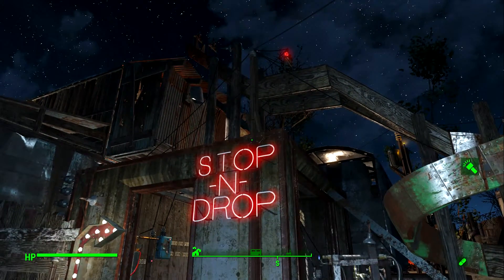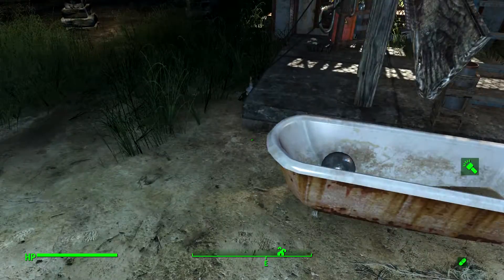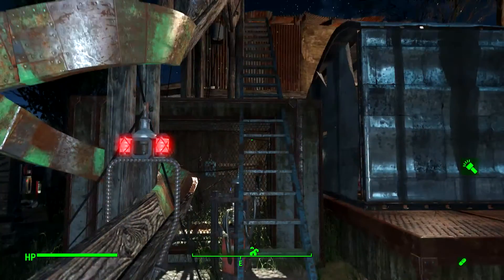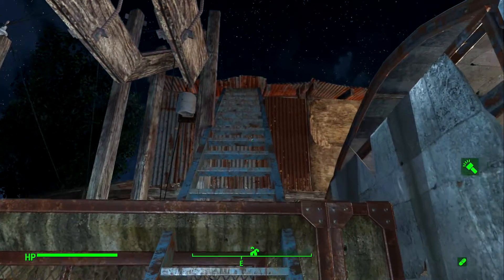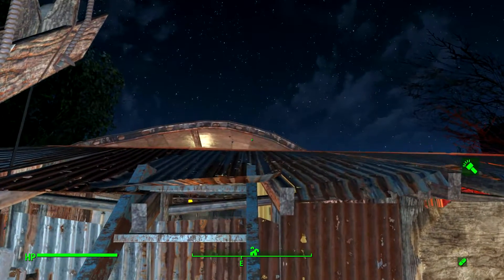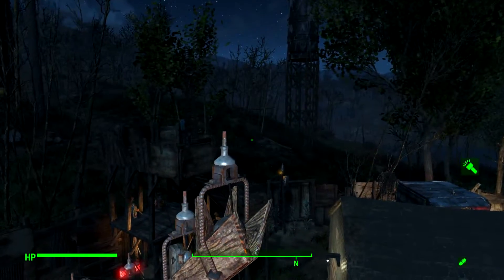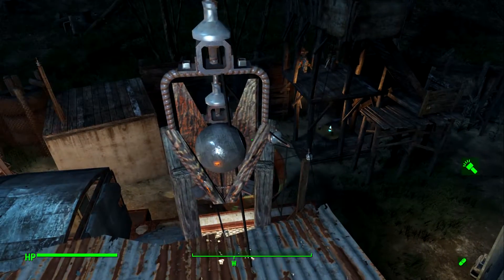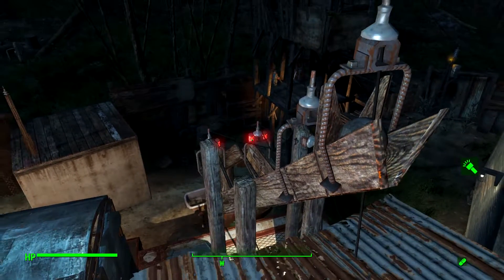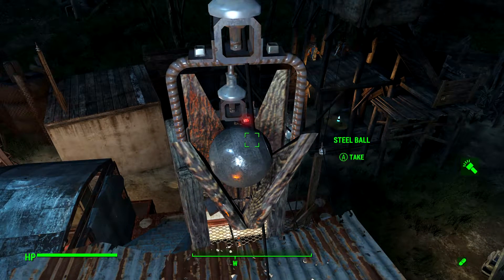I've got a bit of a Rube Goldberg device here, so let's take a quick look at how this thing works. The first step is to take one of these steel balls and carry it up these precarious stairs. I actually deliberately made these precarious and hard to climb, because I feel like if someone gets scared coming up those stairs, maybe they'll take a step back and decide to change their mind.